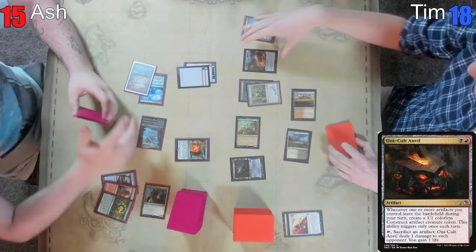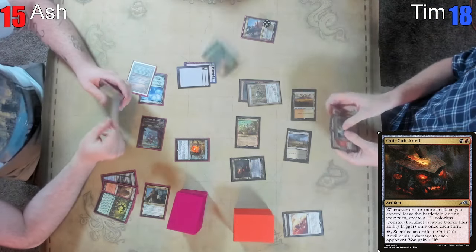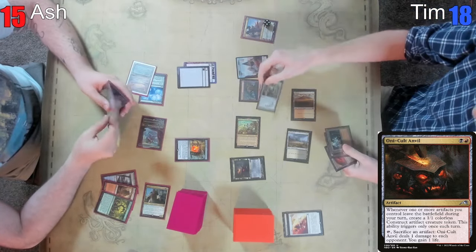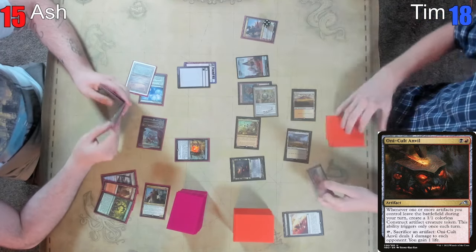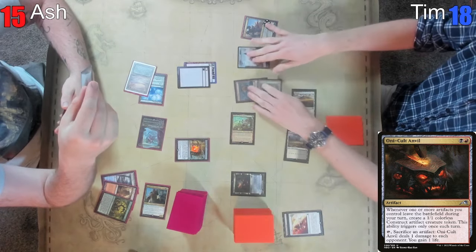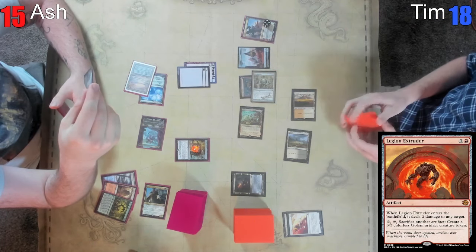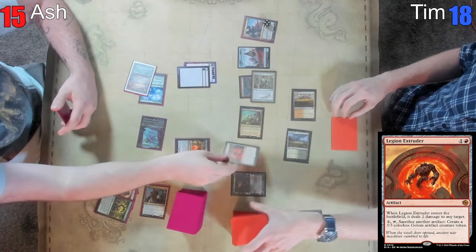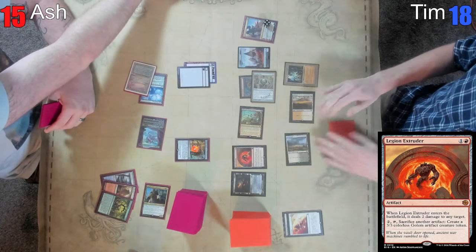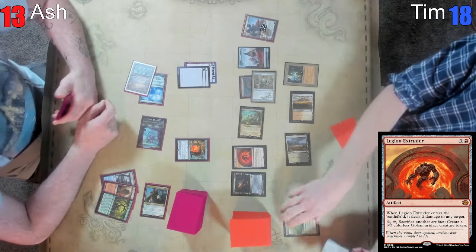I'm going to crack this treasure, which will trigger Oni-Cult Anvil — I know what Construct tokens look like. Then for Legion Extruder — another card I'm excited to be playing with. It pulled up the card I typed in: 'Legion Ex' pulled up cards from the jumpstart packs that say Legion on it. Ancient Tomb — yes, I will be shooting you, and then I will pick up Ren and Six on this Windswept Heath again.